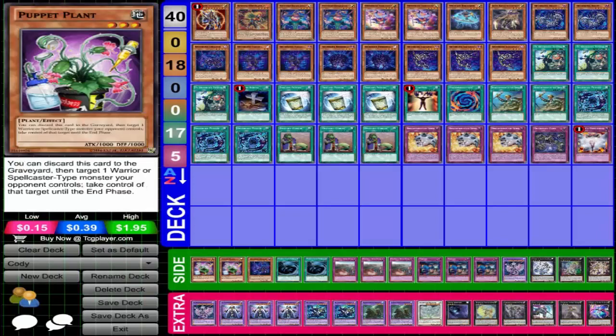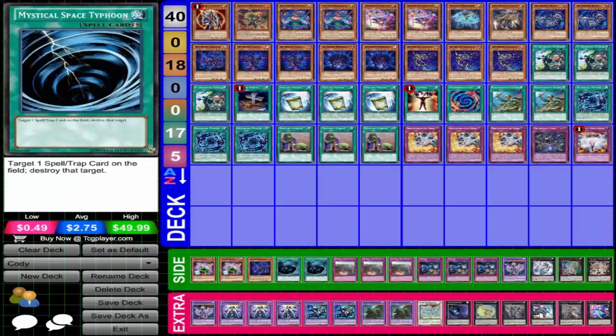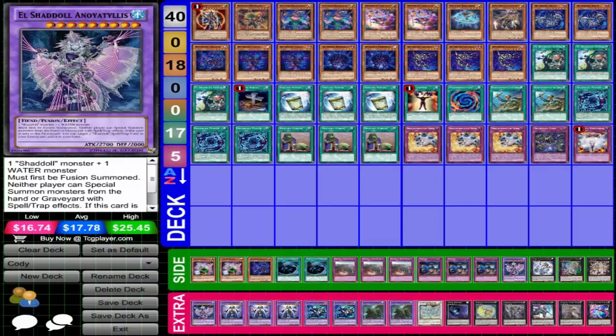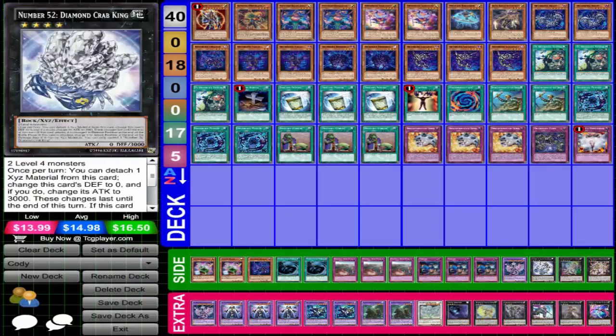Side deck: another MVP was double Puppet Plant and then Shadal Dragon, double Mystical Space Typhoon, three Imperial Iron Walls, three Mistake, one Annoyalus, one Diamond Crab King — I had to make sure that was Diamond Crab King, and it was. Diamond Crab King. And then the extra deck.